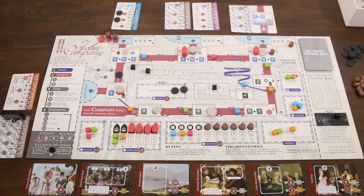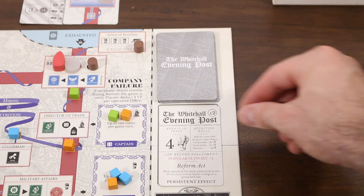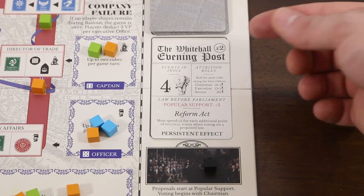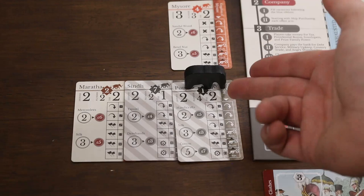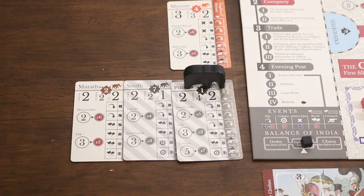With the trade phase done, all that's left is the evening post phase. Players reveal and resolve the top card of the evening post deck, completing three sets of actions: events in India, attrition rolls, and then local news — either a domestic effect or a proposed law. The first is events in India, causing movement of the elephant token. The elephant moves a number of regions as stated on the card, and for each region it passes through or ends on, dice are rolled to determine an event. The elephant moves from region one through to eight and then returns to one.